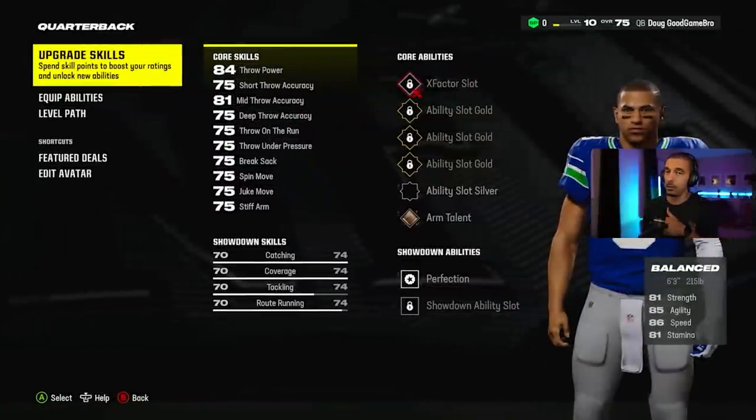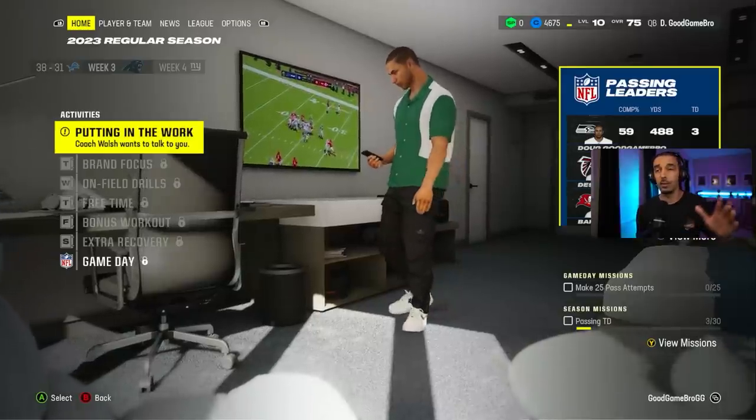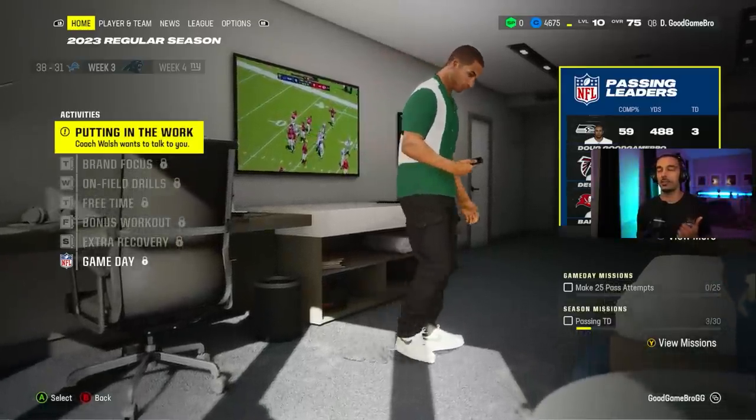It's worth pointing out — because we hit level 10, we get a permanent speed boost and an acceleration speed boost, both plus one. We get two skill points, which you just saw us use, and 200 cred. My speed is now 86, previously 85. We need all the speed we can get. With that out of the way, Coach Waltz wants to talk to us.